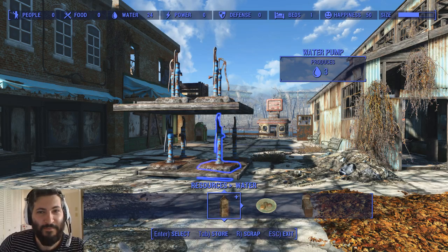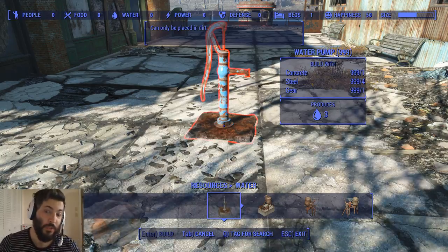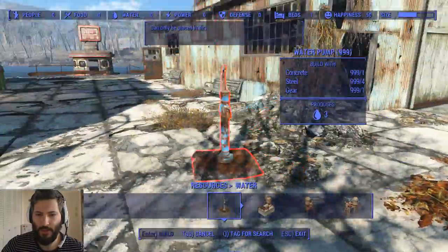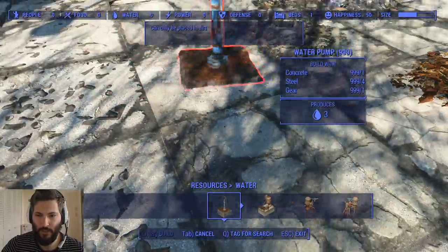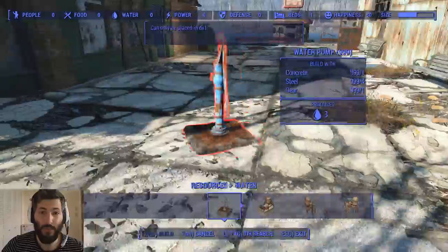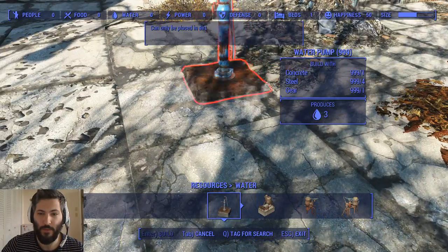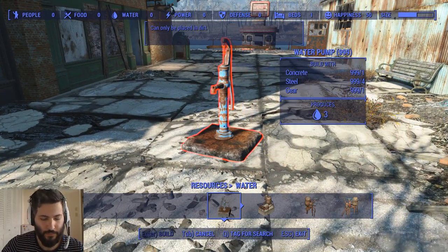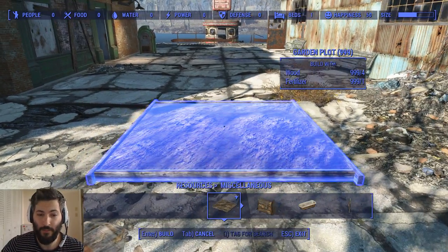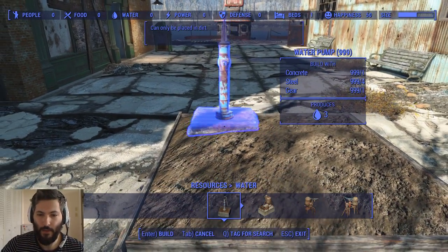This is pretty much going to show you that you can actually build water where you normally shouldn't be able to. I'm over here at Edgewater Tours Marina and essentially, with the exception of right here in this general vicinity, we cannot put down any water at all. I'm not seeing any blue except for over in this corner where there's probably a little bit of dirt. So the first thing we're going to do is go to our miscellaneous items in the resources bin and place down a garden plot — lo and behold, you can now place water here.